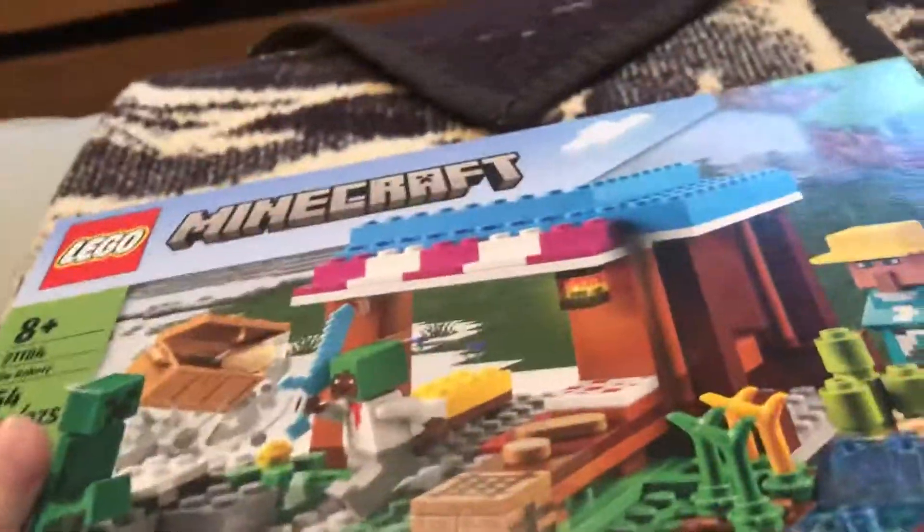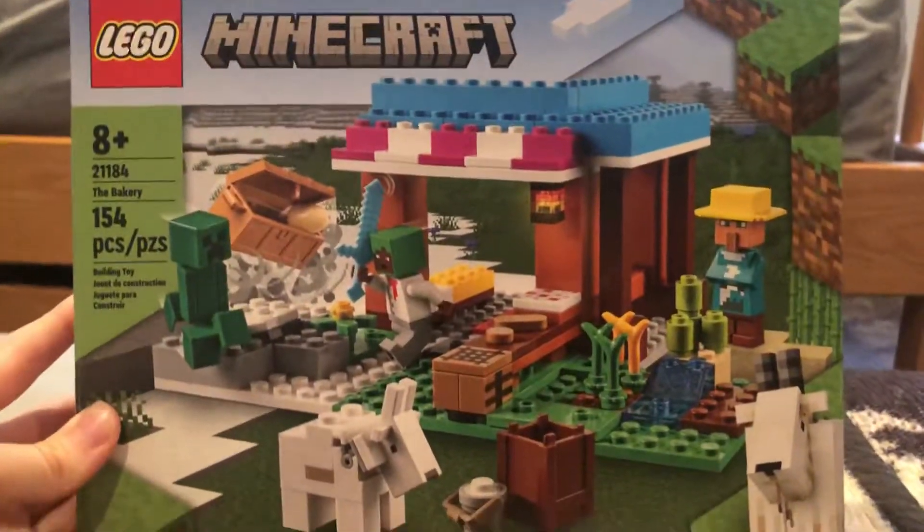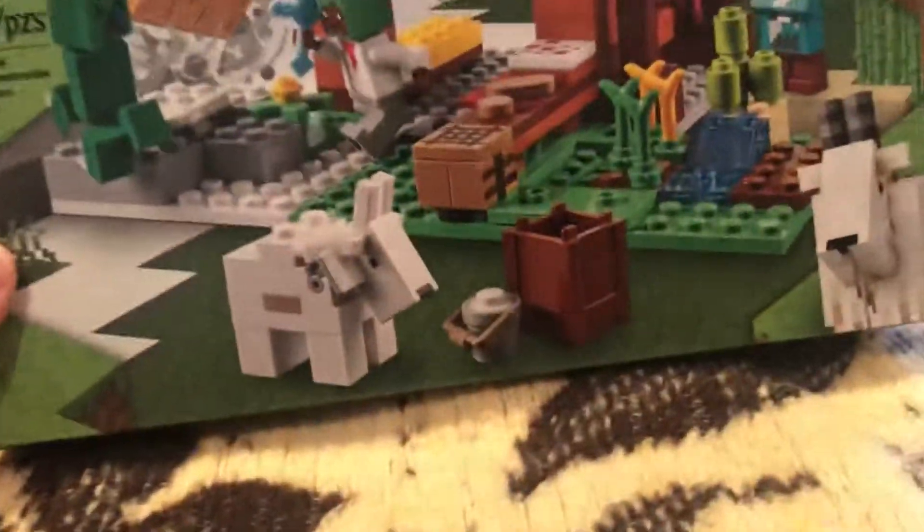If you want to see the box art, there it is. I think that's supposed to be a composter — or maybe a barrel, I can't tell. There's also sugar cane. And that's all for this set's construction booklet review.